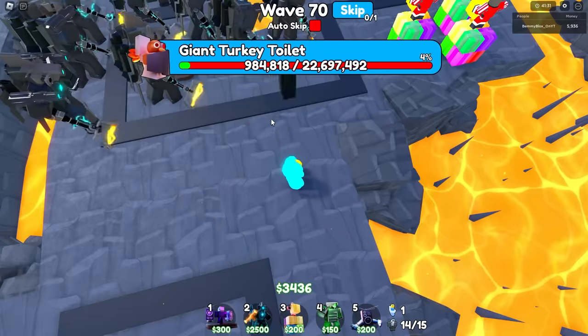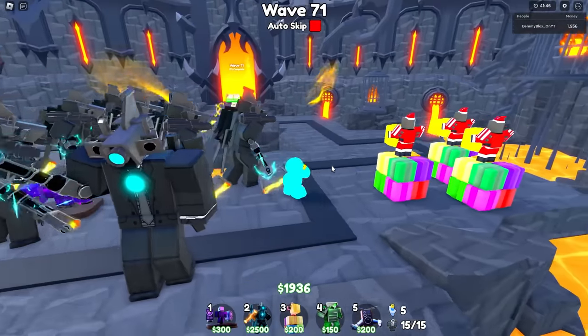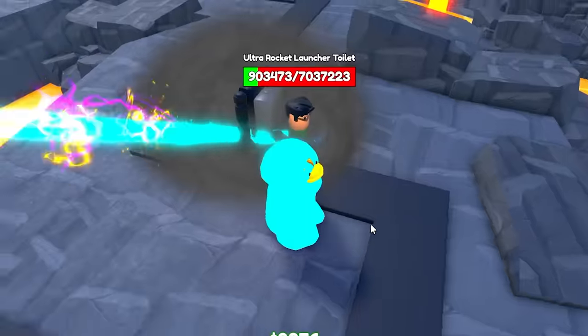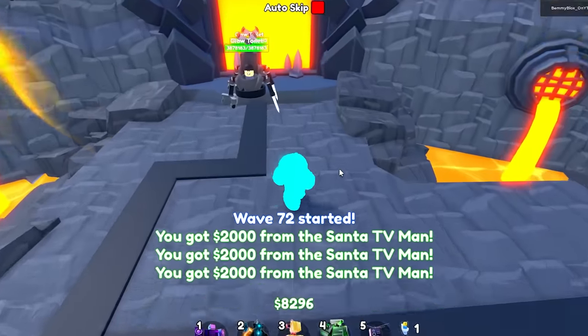Giant turkey toilet, you're slower than my beans — and that's slow. Anyway, fine, put one there. That's annoying. We're going to wave 71 — we're officially going to start selling Santas when we want to place another one. Why are these guys getting further past with only 7 million health? It's because they're faster. I don't get it. Wave 72.